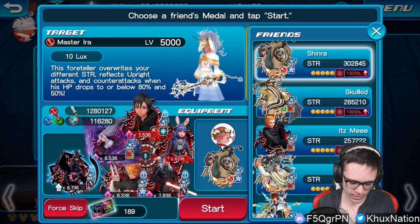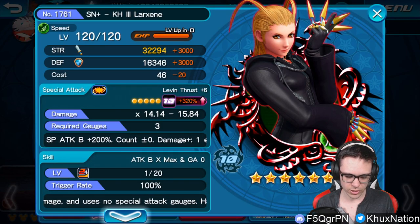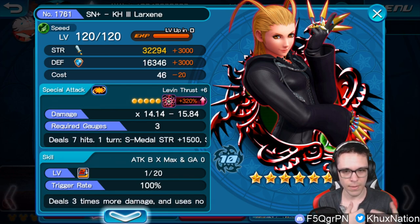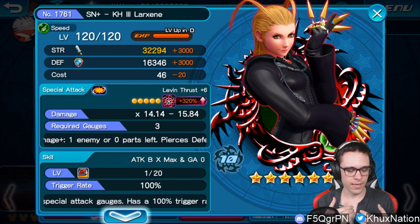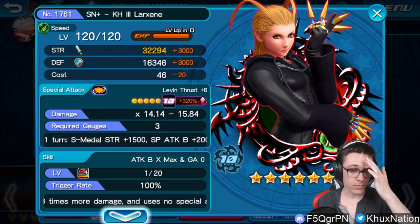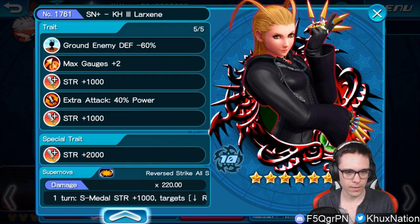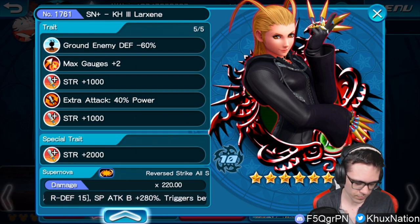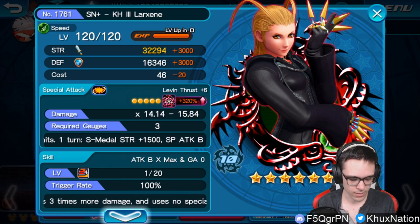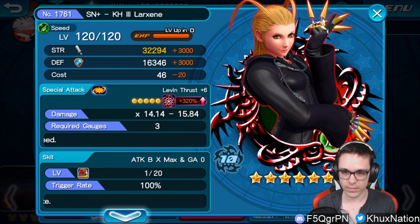For my friend medal, I'm actually using my friend's Kingdom Hearts 3 Larkscene that just recently came out. Pretty much for two reasons. A, it's one of the few meta reverse medals currently in the game that provides a metal strengthening ability — not only through its normal ability at 1,500 speed medal buff, but also through its Supernova, which provides a 1,000 speed medal strength buff as well. Second, just because it's reverse, so I don't have to worry about being reflected. And third, because it has really good traits.